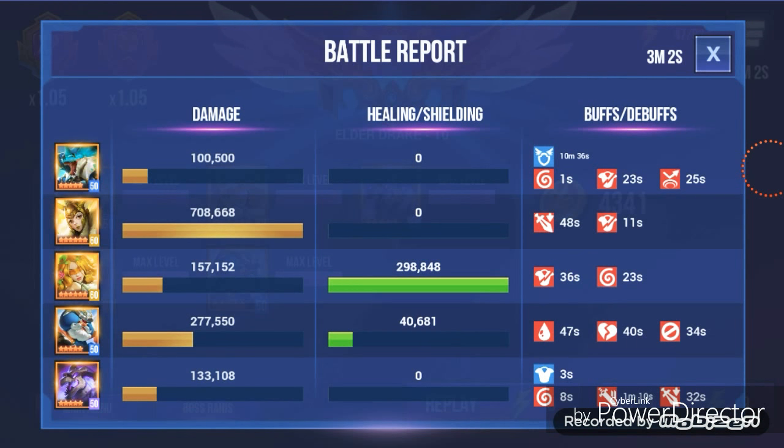Here is our battle report. As you can see, he did out-damage my Garai — Garai is on a higher defense build, so that is something to take note of. My Dragon Guard Obelisk is actually only on defense/HP/HP, so he could deal a lot more damage if he were on a tankier defense build.